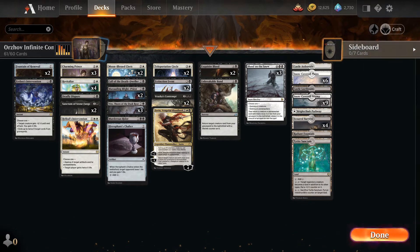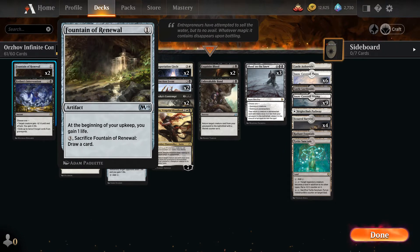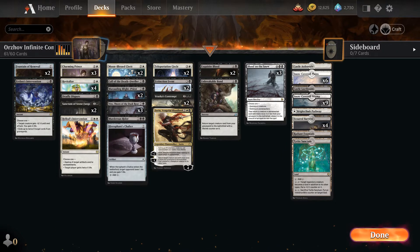A single copy of Radiant Fountain gains us two life. It's a 24-land deck and it's really got it all. You can also use Fountain of Renewal to draw a card — so that's a great perk. And that's the whole thing. I appreciate you tuning in to Menacing MTG, please subscribe if you haven't, and have a great day.